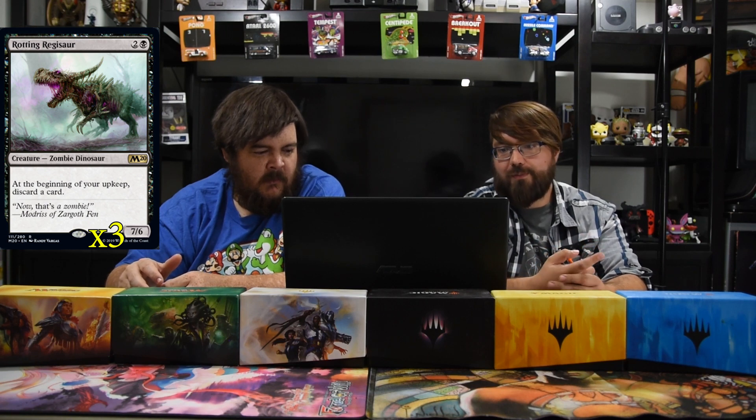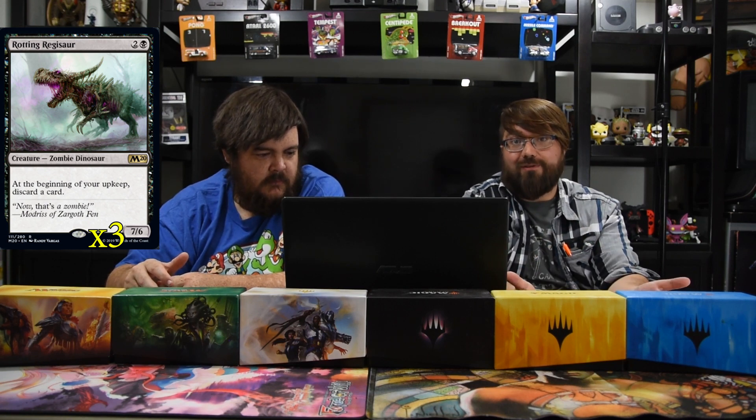This is kind of a slightly all-star deck of what I wanted to play in standard. The new guy is Rotting Regisaur — two and a black, a seven-six zombie dinosaur. At the beginning of your upkeep, discard a card. So you don't lose value immediately when you play him. If they want to kill him on their turn or end of your turn, you don't lose anything but a seven-six for three, which is not too bad. And there are different ways for us to mess with our graveyard.